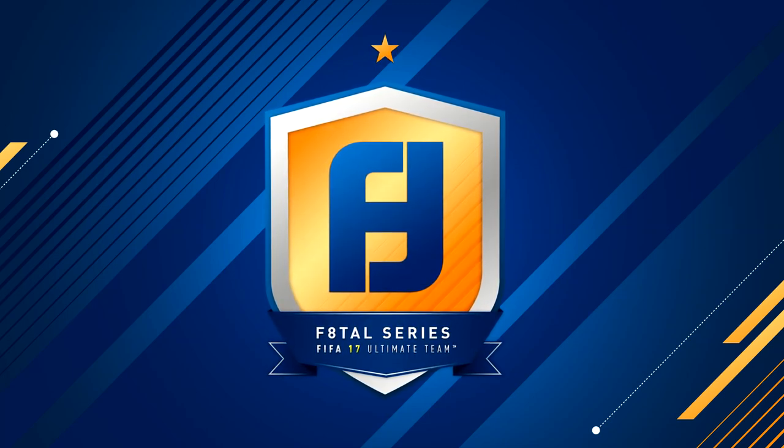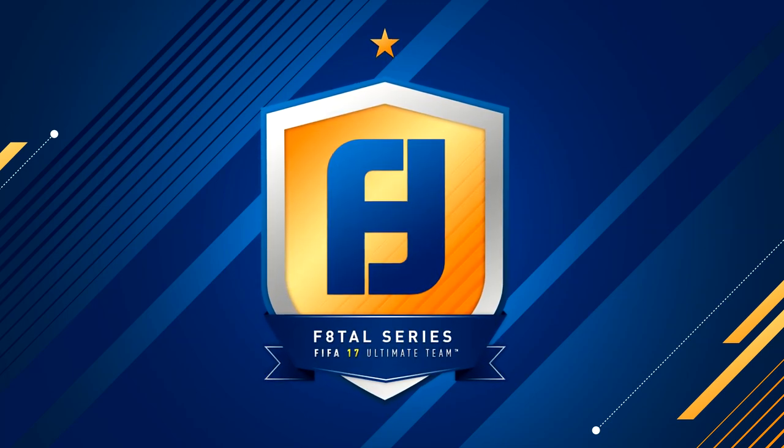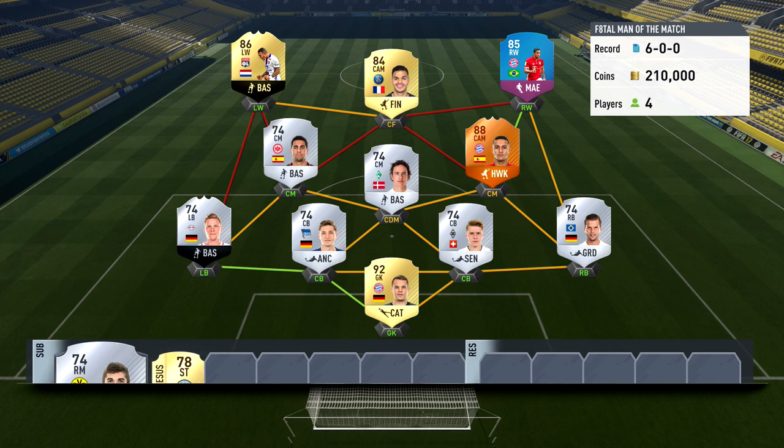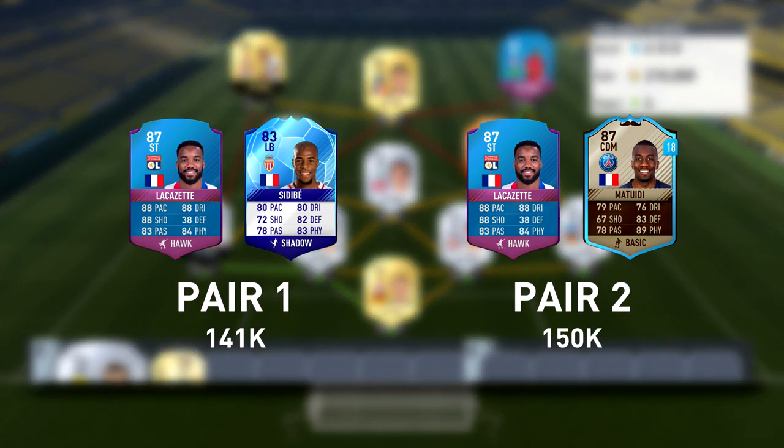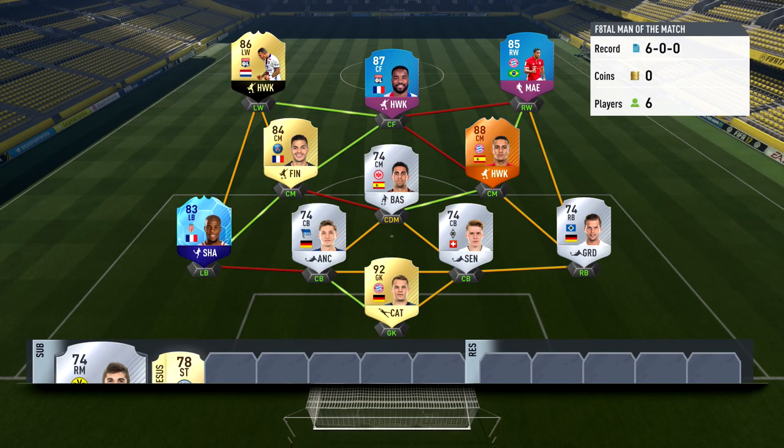Hey, what's up guys, it's Kazoo here and welcome to episode 4 of Fatal Man of the Match. In our previous episode we managed to collect 210k. As always I gave you guys two options of plays to choose from. We start off with Pair 1 - the Squad Button Challenge version of Lacazette and also City Bay. As Pair 2 we had Lacazette again and also the Movember version of Matuidi. Pair 1 was the winner, so we're adding those two players to the side. We stick to the False 9 formation and everyone is on full chemistry. Hopefully at the end of this episode we're able to upgrade maybe the defense or something.